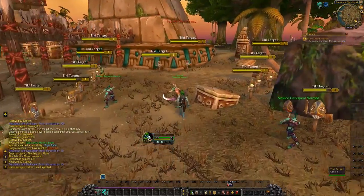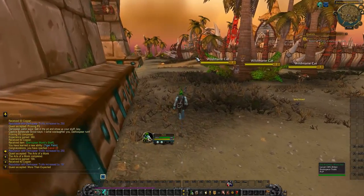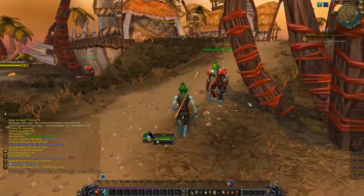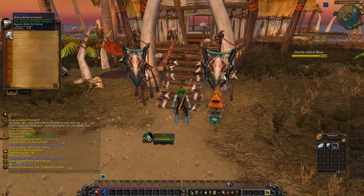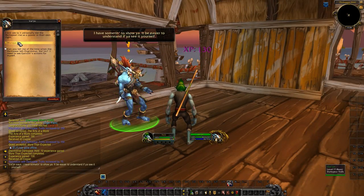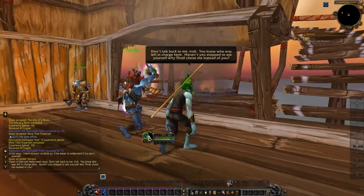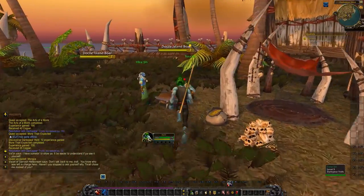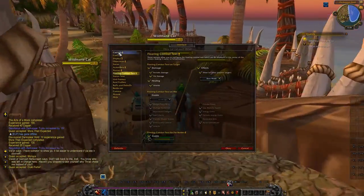Now we're going to talk to Volgen - this is part of the storyline that's quite big if you've never done it before. I'm going to be completely avoiding it just to speed through the process. It's very important you consider whether you want to do this. Do you want to start slow and enjoy yourself, or do you want to power through? You need to decide what you're doing right now - and it doesn't mean you decide at the start and go one way all the way through.